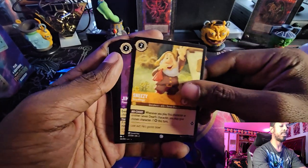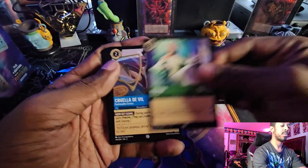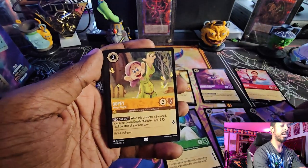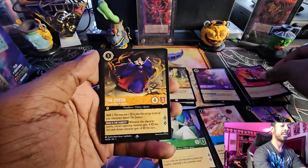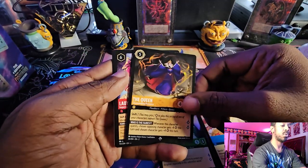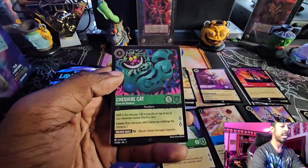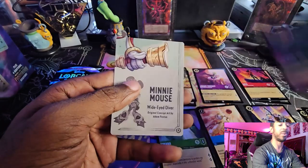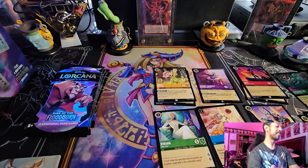Let's crack these packs open. We got Sleepy, Jiminy Cricket, Bow, Verona, Cruella DeVille, Maddox Broom, Adopie, Launch, and Rhea. First super rare: the Queen. Another super rare: Lady Tremaine. And another super rare — Cheshire Cat, foil. Three super rares in one pack. This pack came in hot. Not bad. Seven more to go before we crack the D100 open.